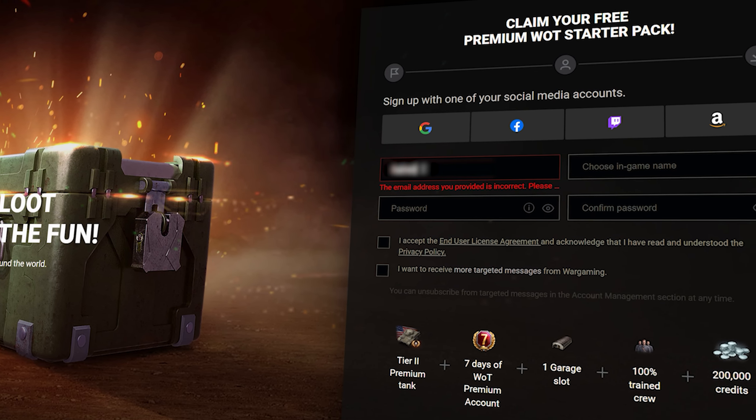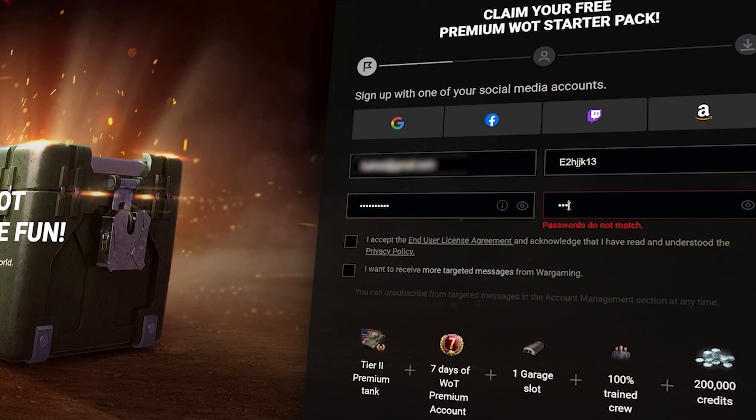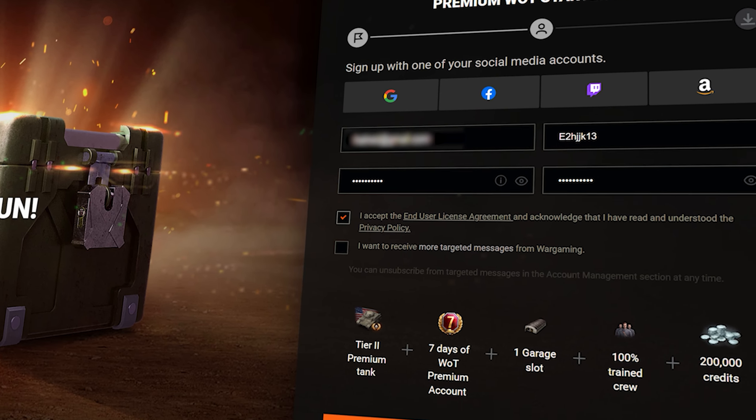Manual way: type in your email, name, password, and confirm it the old-fashioned way! And don't forget to check that little box for the license agreement, or no goodies for you!